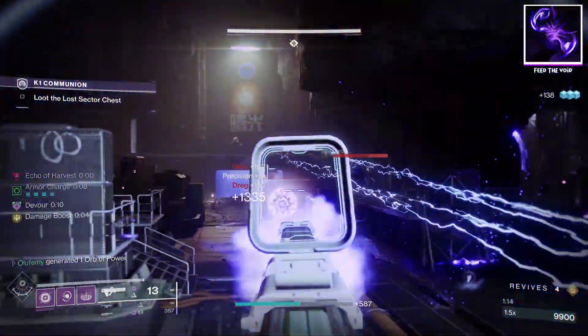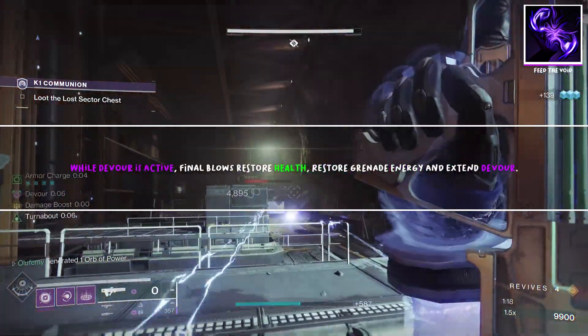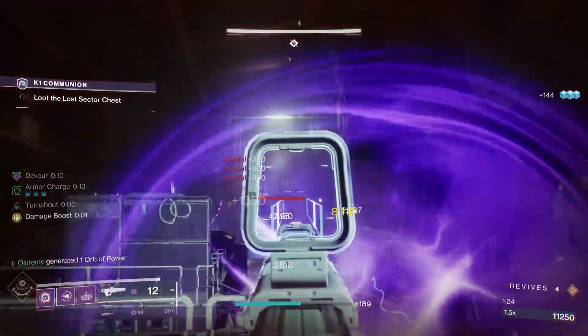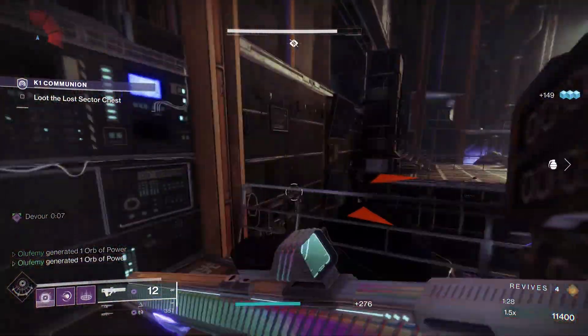The other aspect, Feed the Void, grants Devour on void ability defeats. While Devour is active, final blows restore health, grant grenade energy, and extend the Devour timer. This is basically how we generate our grenade quickly because the amount of energy you get per kill is just insane.